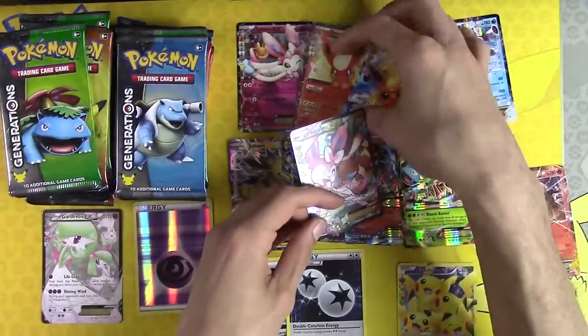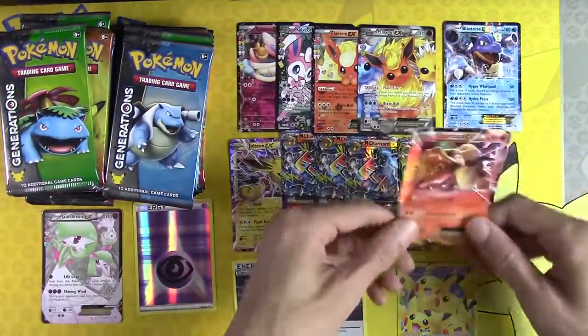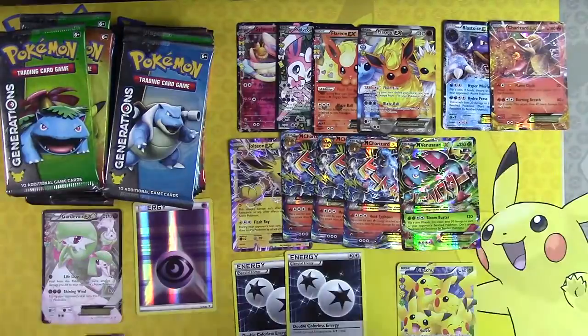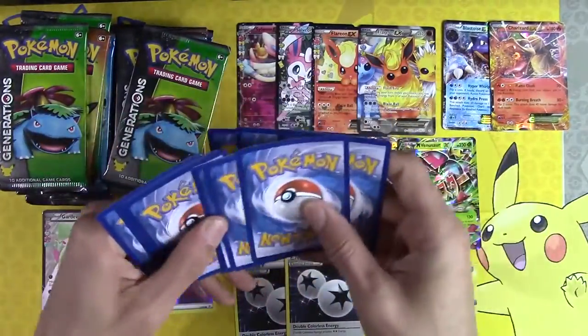Sylveon, you can go down here on the bench next to the other one. And you have the two Flareons. Charizard — just go hang out with Blastoise up there, buddy. Welcome to the bench, both of you.